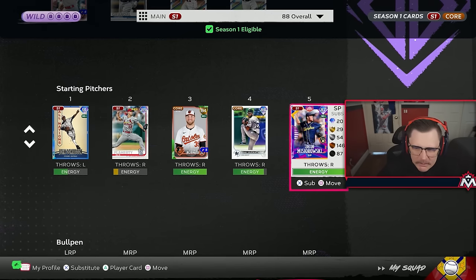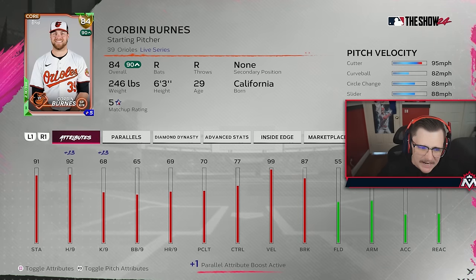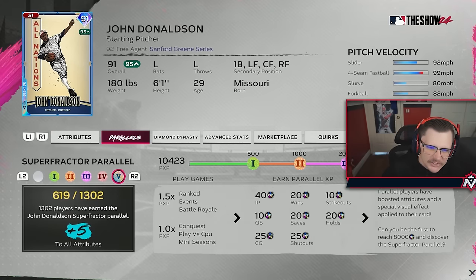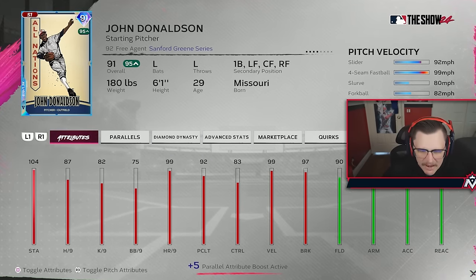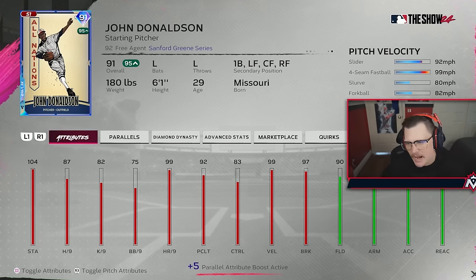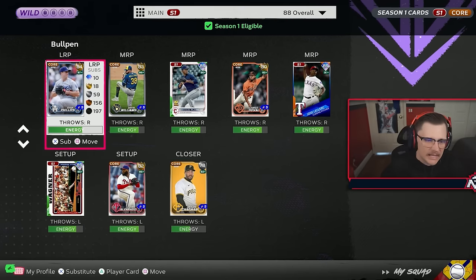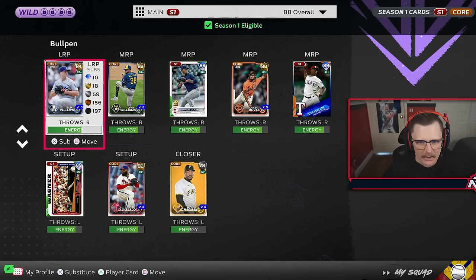Jacob Miserowski is free and will be our first starter. Corbin Burns, because of inside edge, might do okay for 3,000. Sandy is free, Jack Flaherty is free. John Donaldson - you have to highlight him even though he's 40k. You can use him every game if you know what you're doing, and at this point 90% of the community knows. For 40k you have a decent starter every single game.